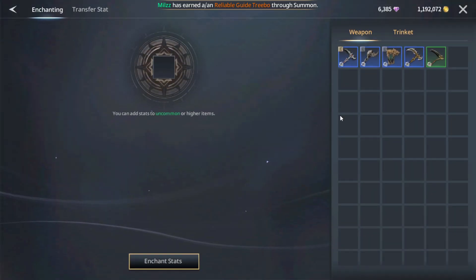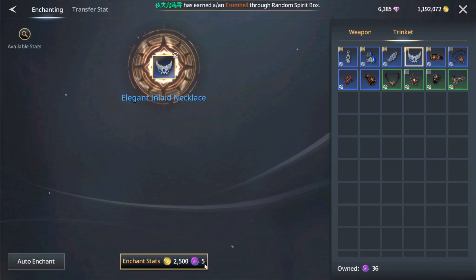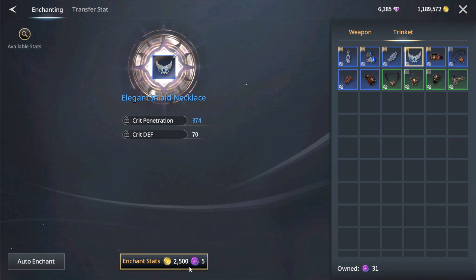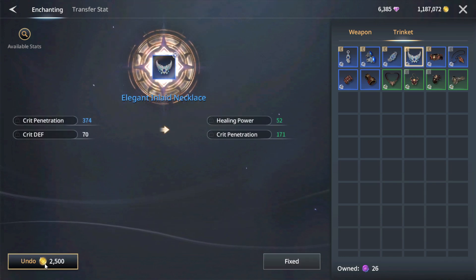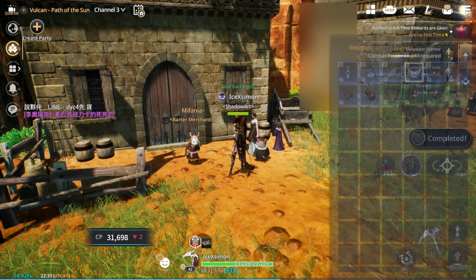One thing you need to do is upgrade and enchant. Don't forget to enchant — you can gain extra stats here. Just leave it like that in case you want to keep rerolling for extra CP. Oh yeah, hearing power — we don't need that, so just undo and use this one. We can get all that stat.